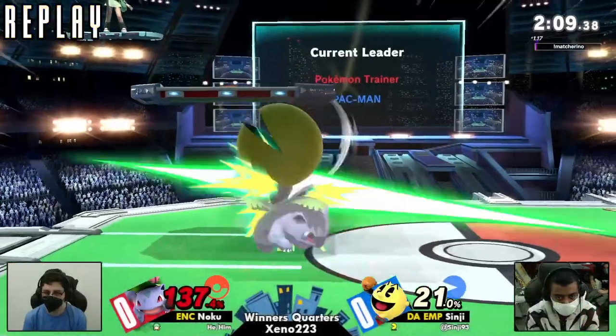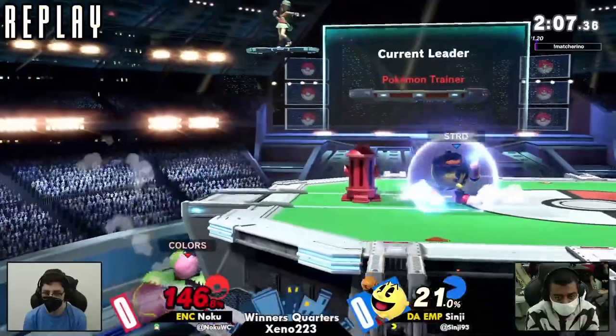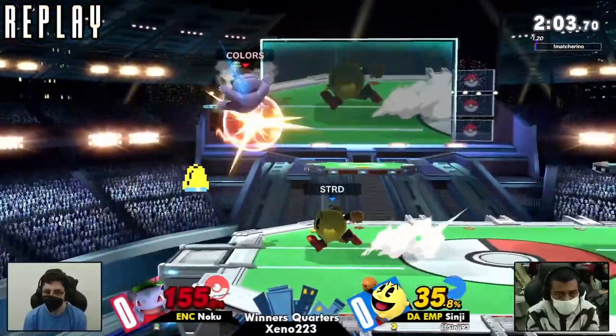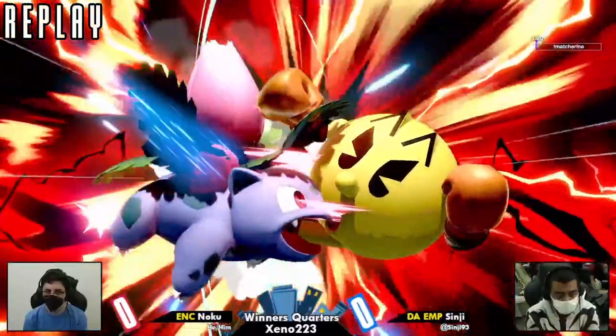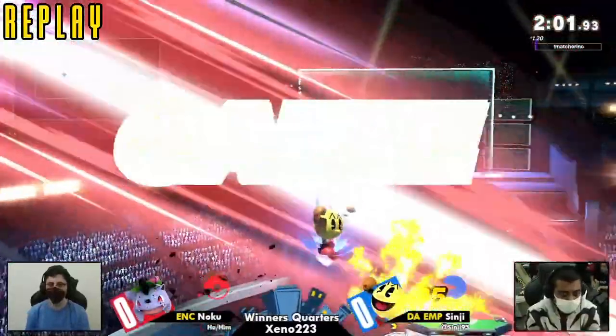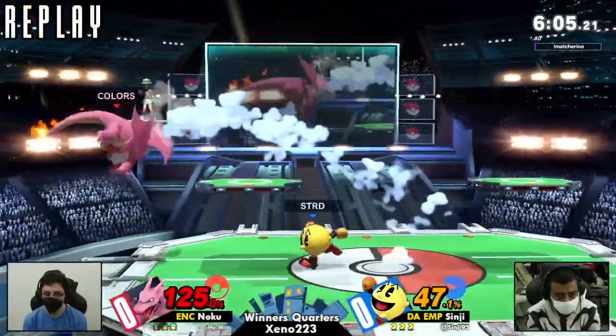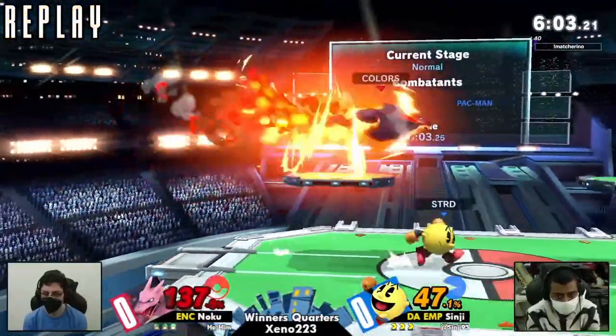Right there, Shinji — Ivysaur does have the ability to kind of contest from a longer range with that Razor Leaf because it goes through Hydrant. We saw there, Shinji just kind of pressured the shield really freely against Ivysaur. Ivysaur doesn't have as fast of an out-of-shield option as Charizard when it comes to mashing on the shield. So we saw him do fair nair, hit Ivysaur, and get into that ledge trap situation.